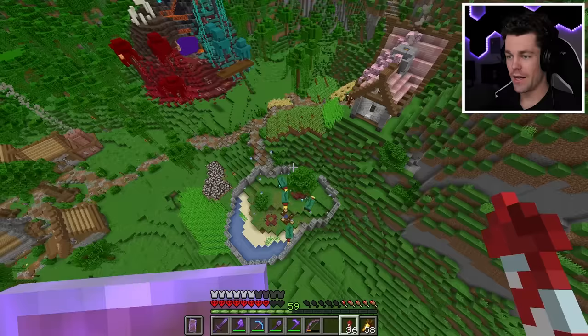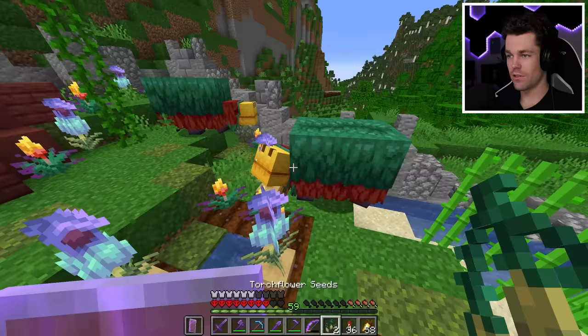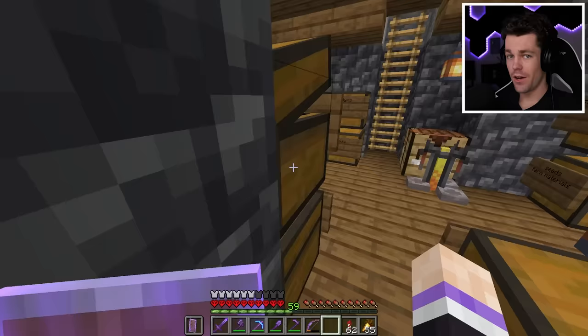Back at the surface, next up I needed a sniffer egg — I just bred two of my sniffers together for that. After that, we need to kill two withers for two nether stars, so let's head to the end.